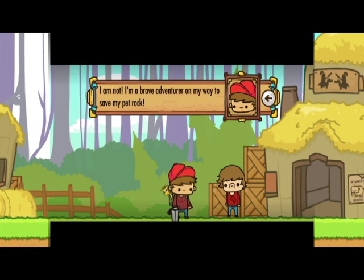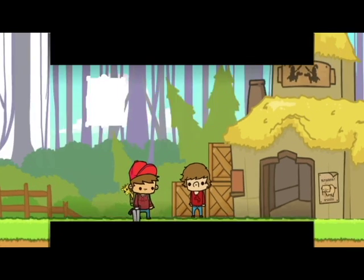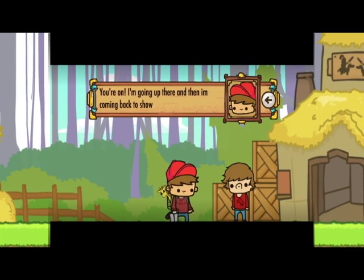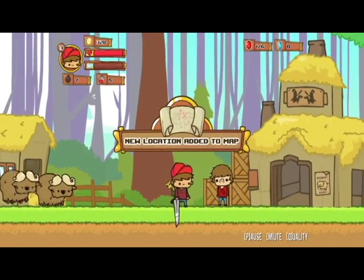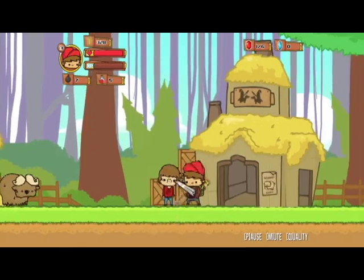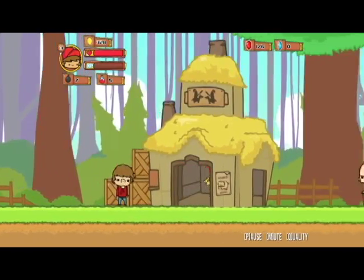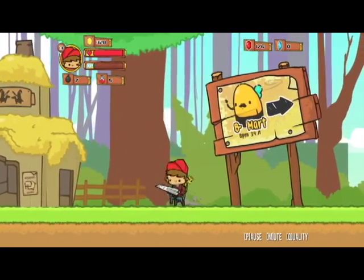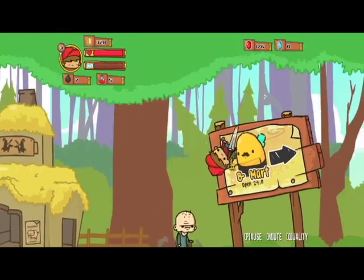'I am not — I'm a brave adventurer on my way to save my pet rock.' Yeah, if this kid didn't think you were a loser before, they definitely do now. 'I bet you're too scared to go to Claw Fields and back.' 'You're on — I'm going there and I'm coming back to show you who's scared.' You little bully — you're lucky I can't slash your face off. I got a sword, you don't. This old guy's gonna stop me again? I walk through your house all day, I don't care.